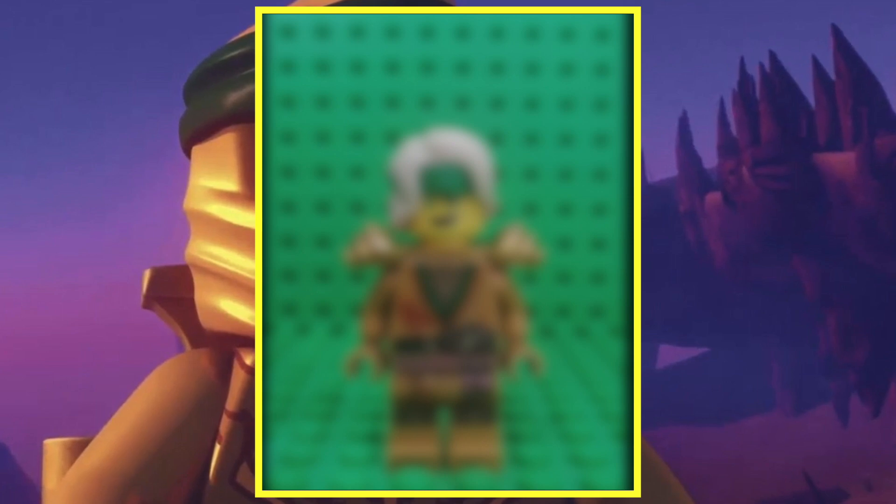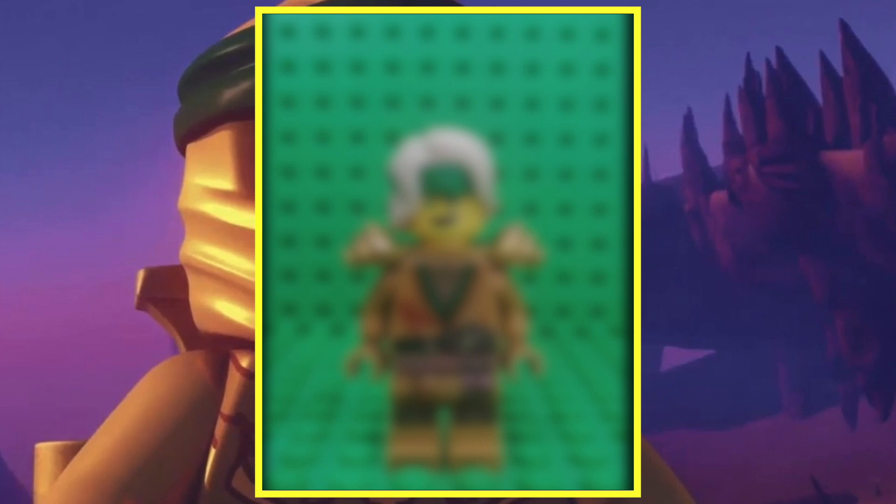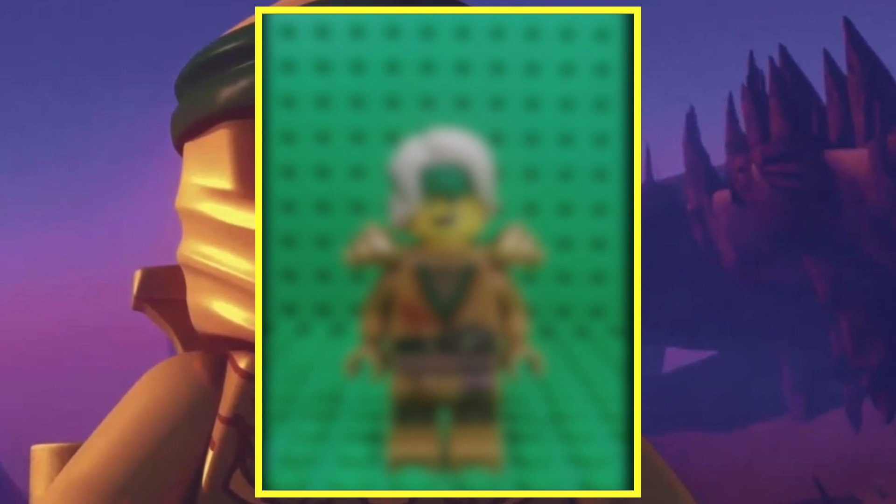The obvious thing is the headband and hair combo that's very specifically for season 14, but if you also look at Lloyd's torso he's using the same dragon design that's in the top left of the season 14 boxes, which leads me to believe even more that the 2021 golden Lloyd is based off of his season 14 variant.